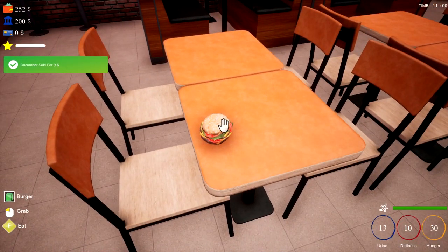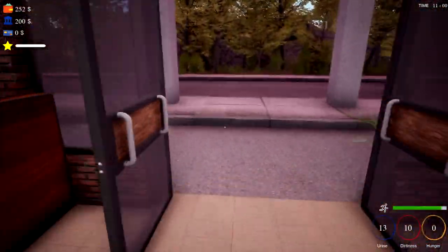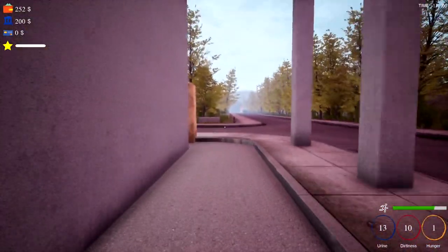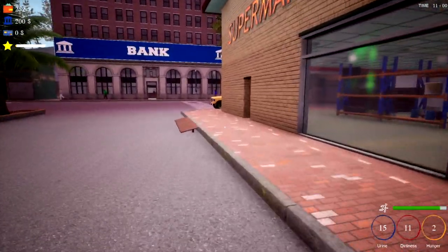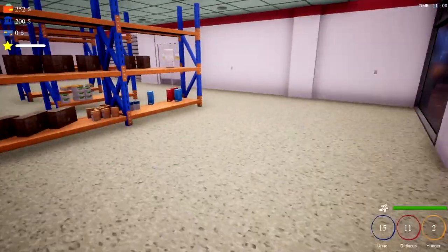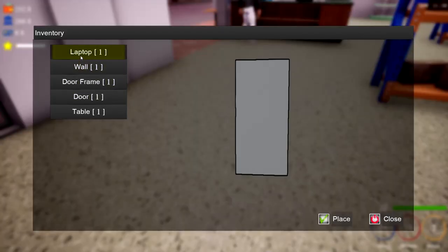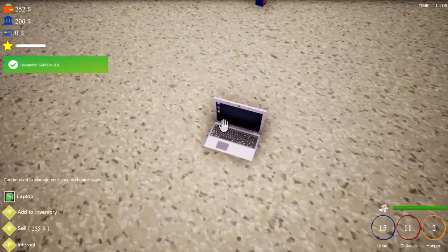Pizza 65, burger 25, fries 15 - let's buy a burger. We can eat it. That's a lot of messing around - I think I'm going to stick to the burger van. We should really save - let me see if we can put the laptop down in the middle of the floor and save it here.